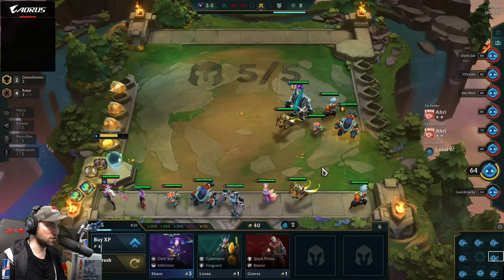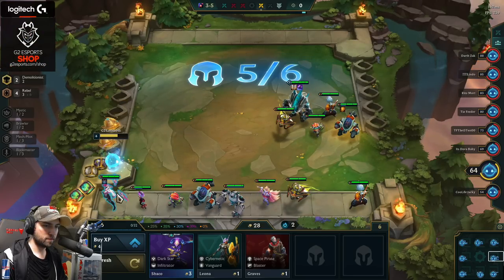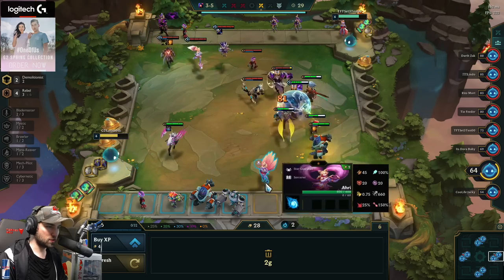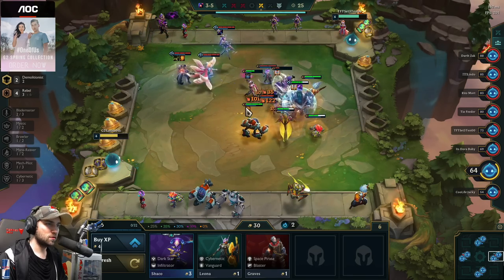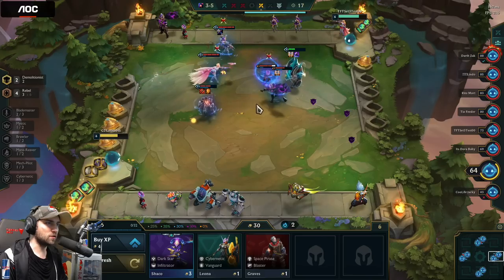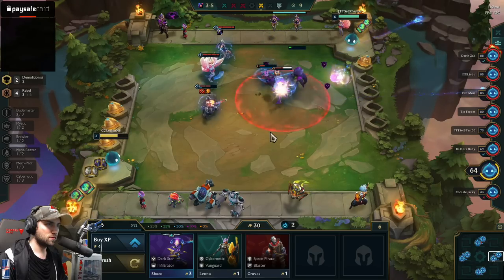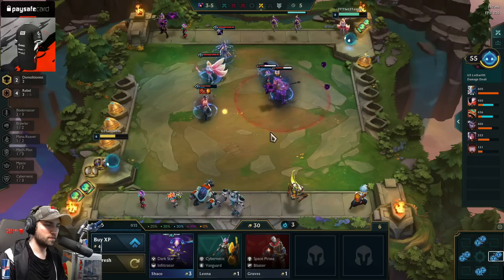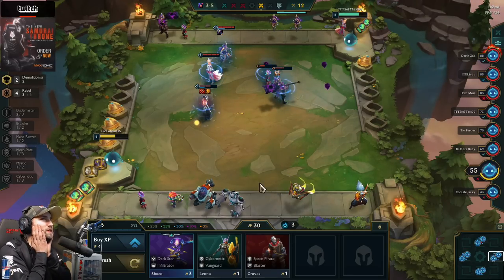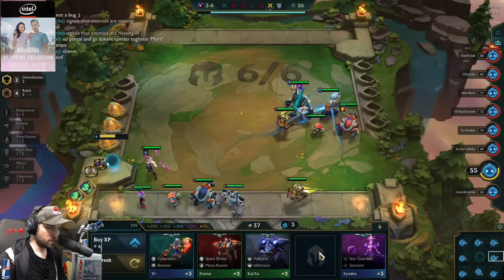Okay, interesting. Another Xayah. Wait, what is this — Pirates? Needs two. 10% chance for a basic item — that's insane. Okay, Pirates are insane, but I would not play Pirates right now.